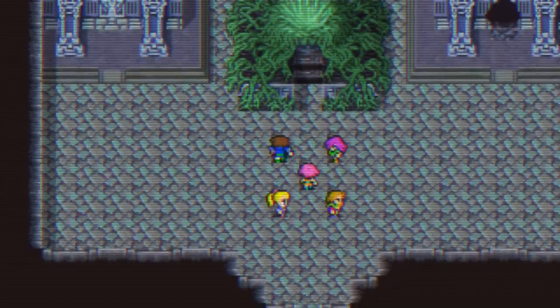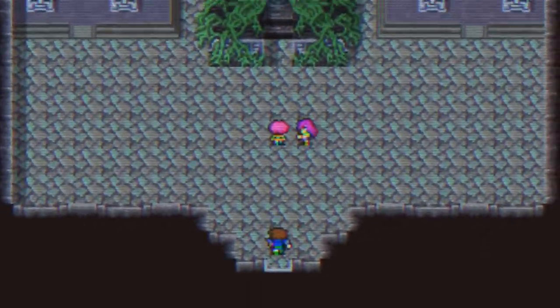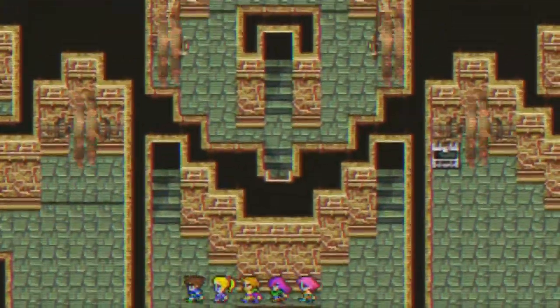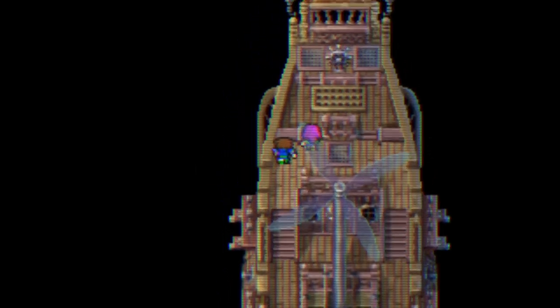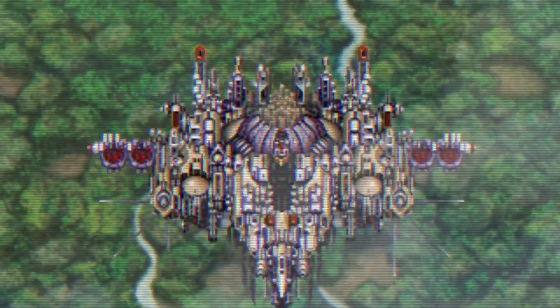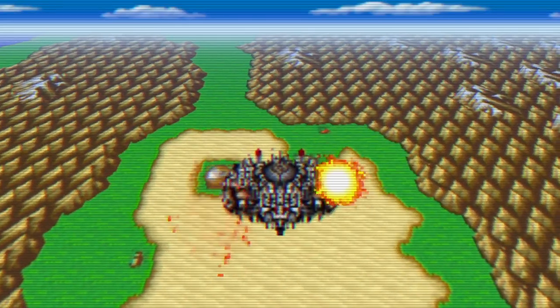Most of the cutscene animations are actually quite clunky. The floating ruins, with nothing keeping them aloft, means gravity is going to do its thing - with nice extra technical explosions added. Apparently Princess Sarissa is the one who actually pilots the airship. It goes down, and whatever desert critters were below - sorry, but you had a bad day.